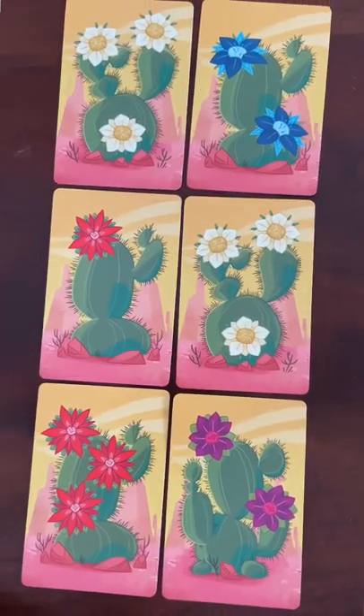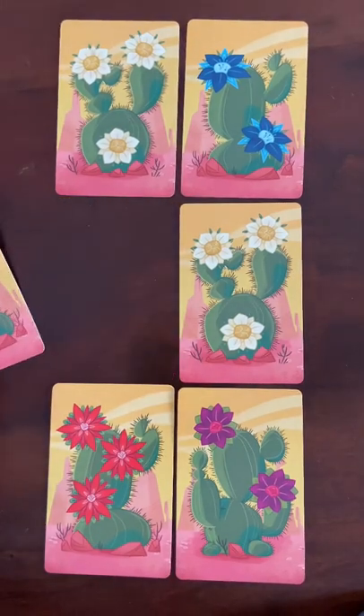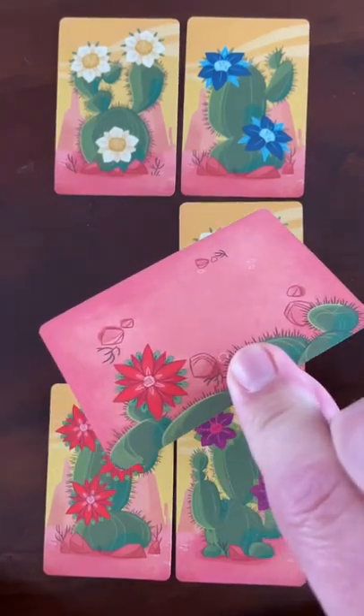Let's learn how to play Ouch. Each turn, players are going to have a selection of six cards, and from those cards players are going to choose one side of one card to pinch and pick up with their fingers.